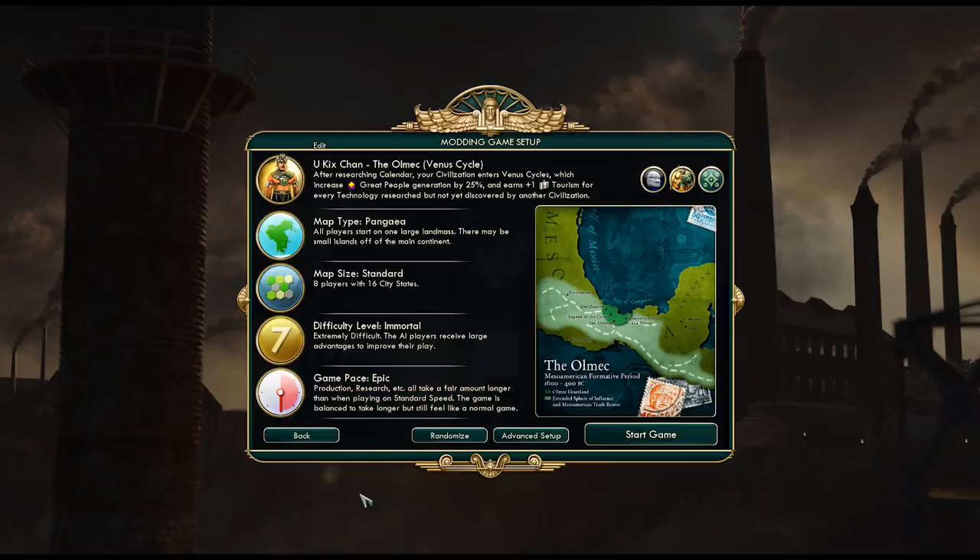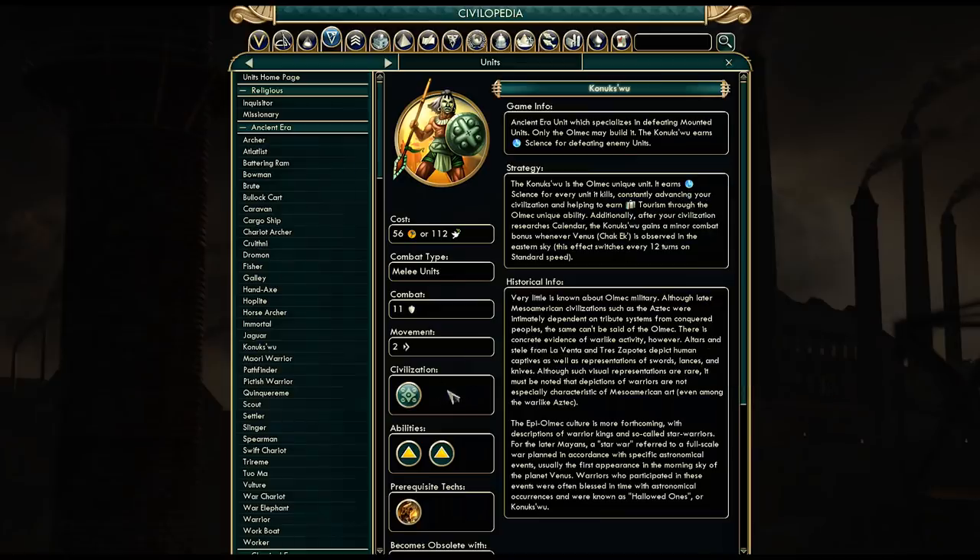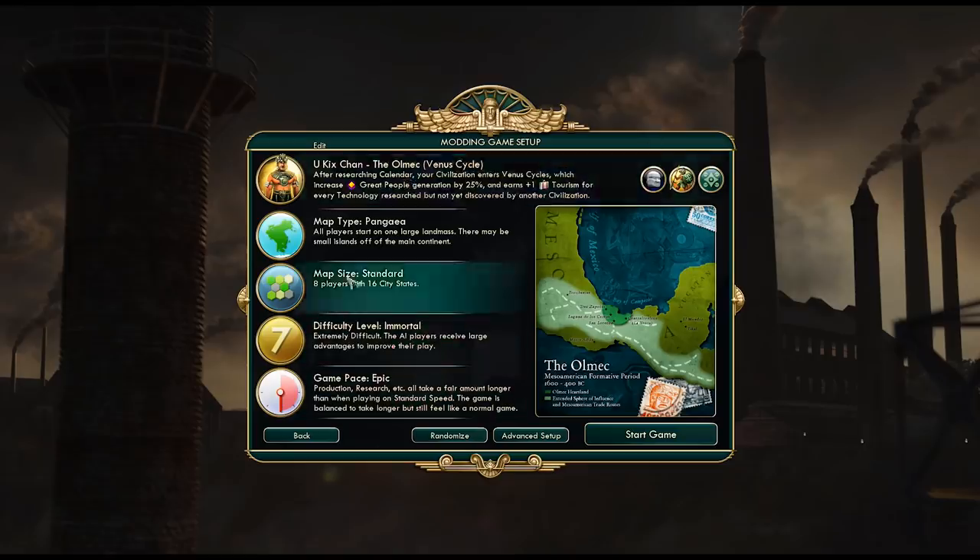We also have a unique unit which replaces the spearman and earns science for defeating enemy units, though it's a pretty weak unit so it might be hard to put to good use. Our unique ability is that after researching Calendar, your civilization enters Venus Cycles, which increases great people generation rate by 25% and earns plus one tourism for every technology researched but not yet discovered by another civilization. So let's get started!